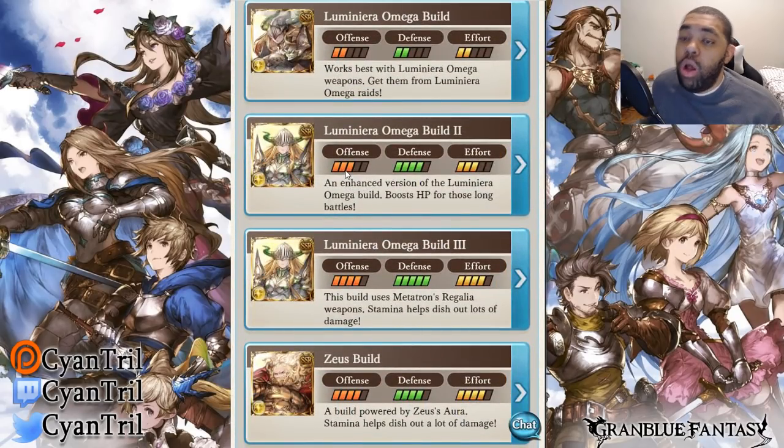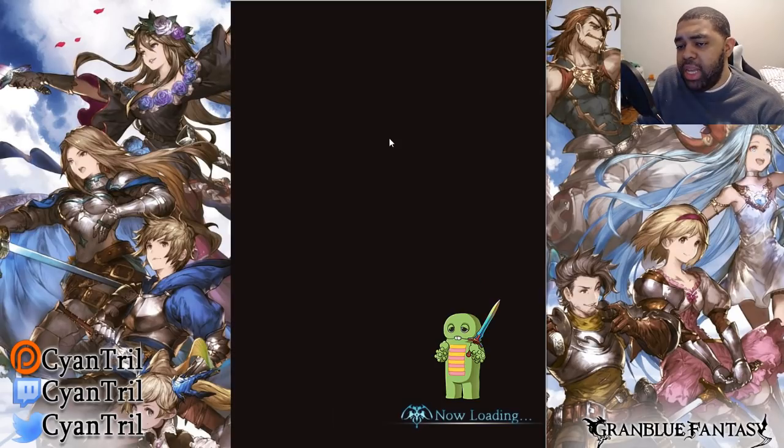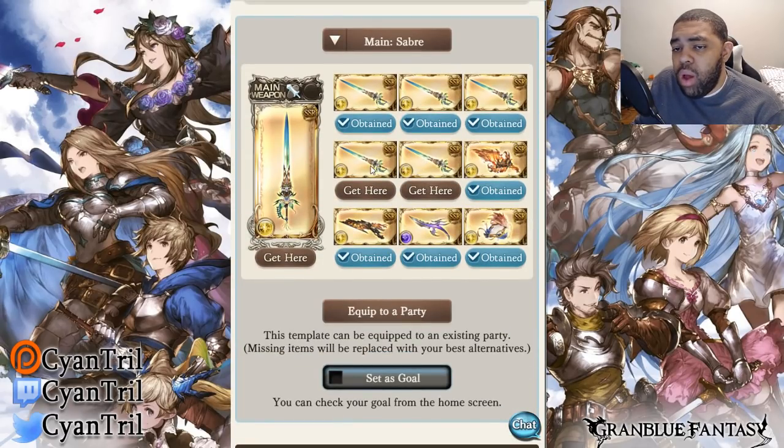Now we're on to Luminaire Omega Build 2 — an enhanced version of the Luminaire Omega build that boosts HP for those long battles. Offense is three, defense is four, effort is three. This should be the sword build, considering it should be five or six swords. The sword build is really nice when it comes to health. One thing I'm noticing instantly is that they put the general weapon as a grid weapon and the sword as a main hand — that should be vice versa.